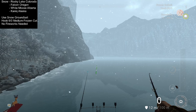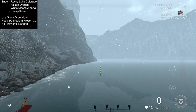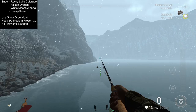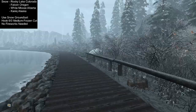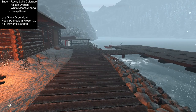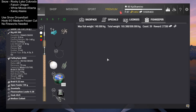As you can see at the top left, it's very important to use snow in your feeders, because snow activates the crystal burbot. There are four places to get snow: Rocky Lake Colorado, Falcon Lake Oregon, White Moose Alberta, and Kenai Creek Alaska. It looks like a pile of snow — the respawn is one day, so you can get four bags per day.